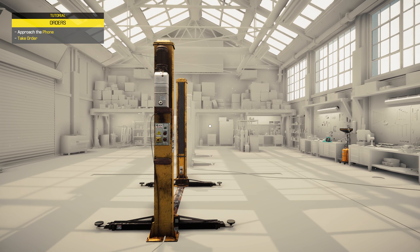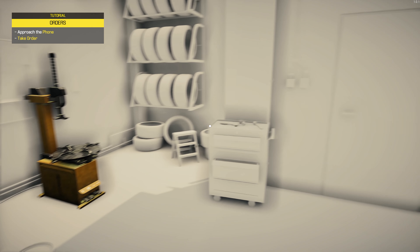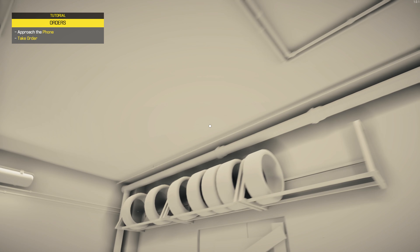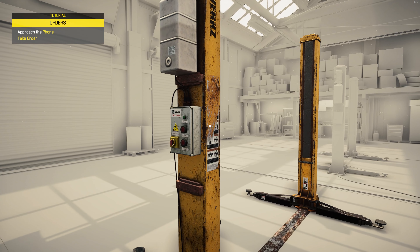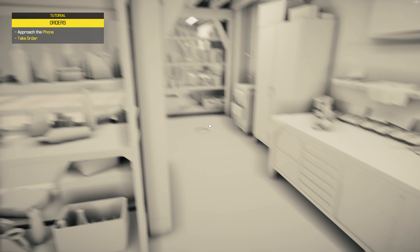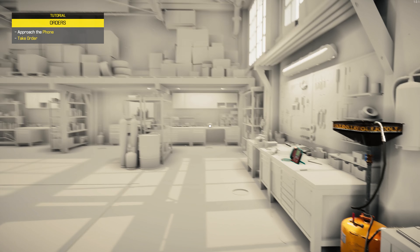Approach the phone. I like the graphics there. Actually, this looks like when you're doing 3D printing or 3D modelling — this is kind of what you have before you add the texture. Where's the phone? Where's the phone? This is going well. Just trapped in here forever. It's highlighted.